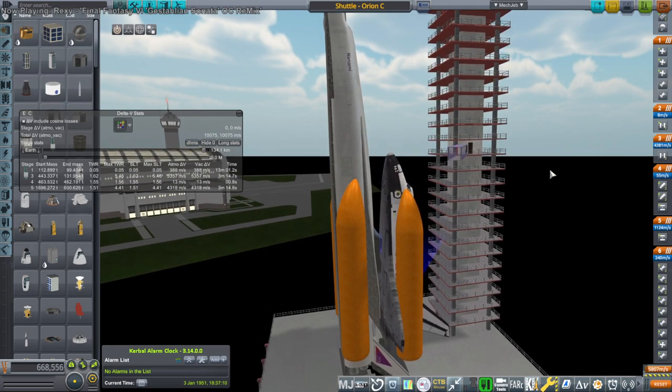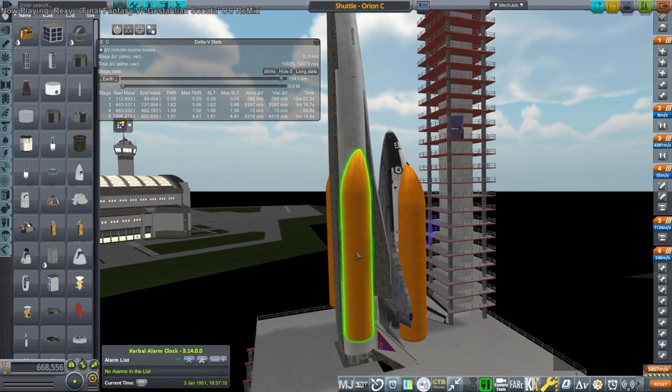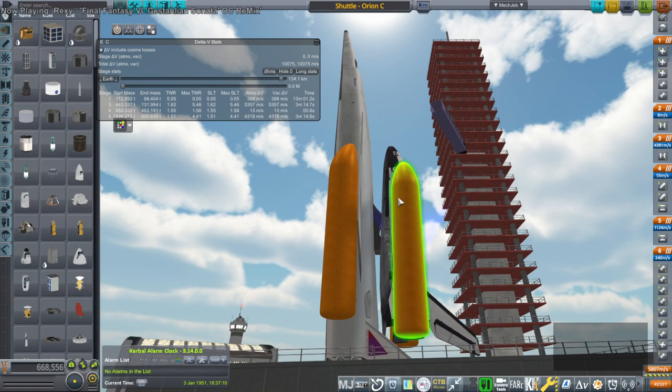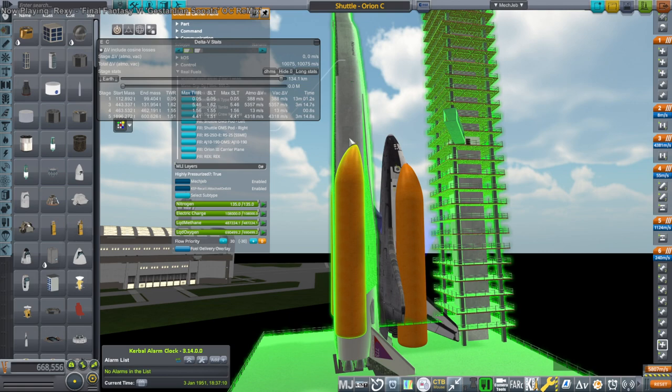So I prefer fly-forward boosters, which was the intention with the Energia system — the boosters on Energia were actually supposed to fly forward to a landing site in Kazakhstan. That helps because you don't have to reserve much fuel except for RCS. With fly-forward boosters in mind, I've developed the Orion carrier plane, and I decided to strap the shuttle to it. You can see the orange tank has been split up into four.